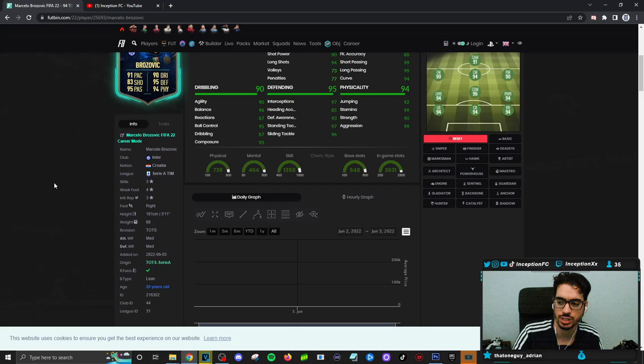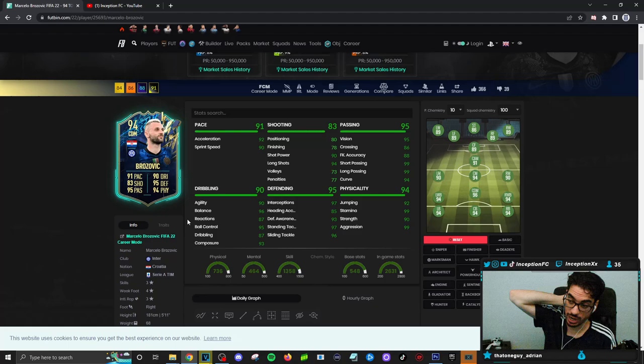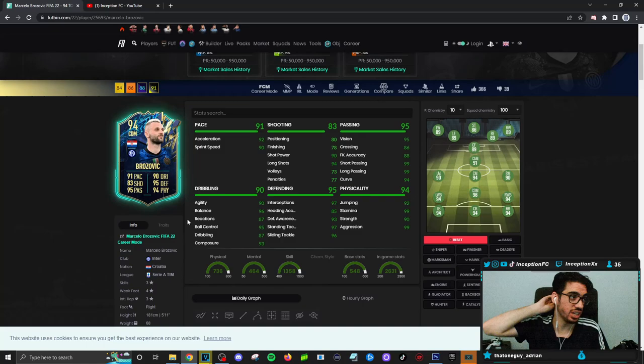We're taking a look at a card who has three-star skills, a four-star weak foot, medium-medium work rates, 5'11" height at a lean body type. To be honest with you guys, this card is actually formatted kind of nicely, because there's different ways that you can use a card like this in your squad.